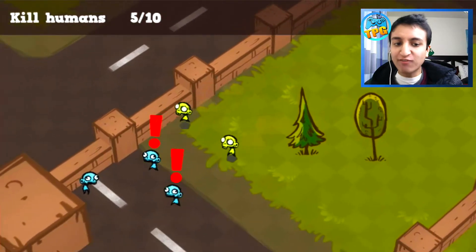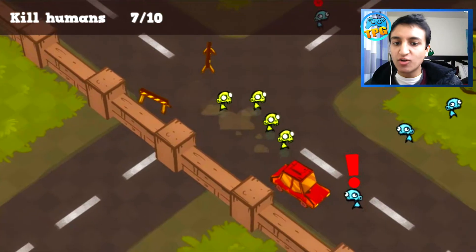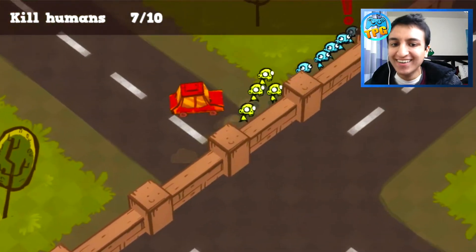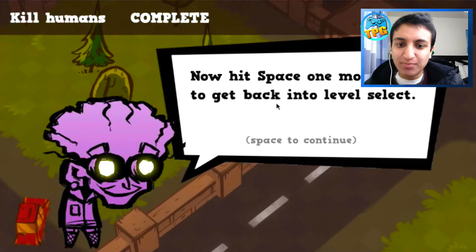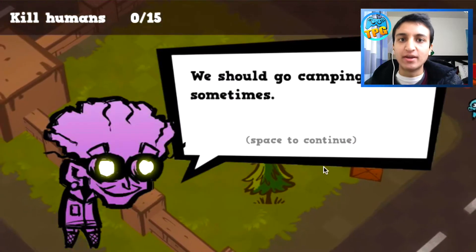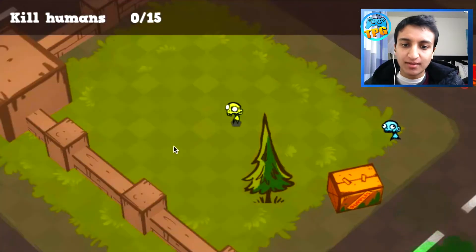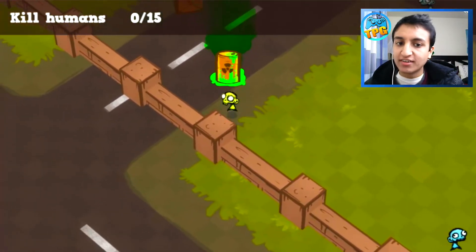The turrets just killed like four zombies! I need 10 humans killed - we've got three more left. Oh, they're all right here. Stop meowing - why are they meowing? Okay, now hit space. Does it tell me that every time? All right, this music is starting to kill me. We should go camping sometime - hopefully there's no turrets here. Oh, the green stuff!